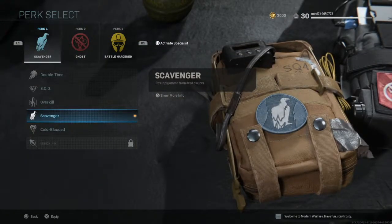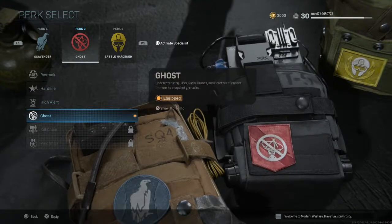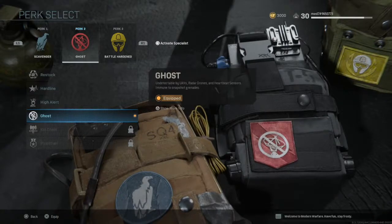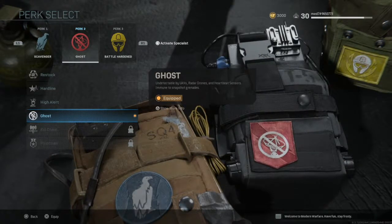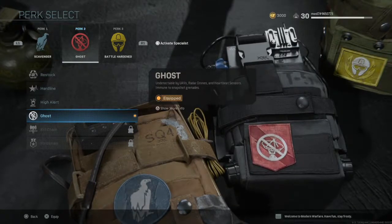For perks, we have Scavenger — obviously you want to make sure you've got as much ammo as possible at all times. Perk 2 is Ghost — this is obviously a must. The radar is not the same as it used to be, so UAVs are incredibly important in this game. A lot of people are using them, so being undetectable by UAVs, heartbeats, and snapshot grenades — I've come across a lot of people using snapshot grenades — is going to make a huge difference.